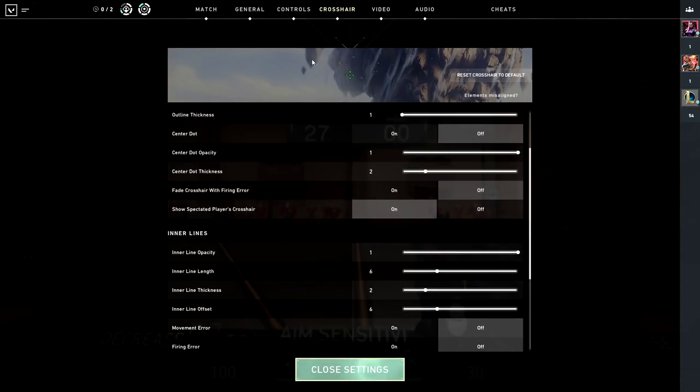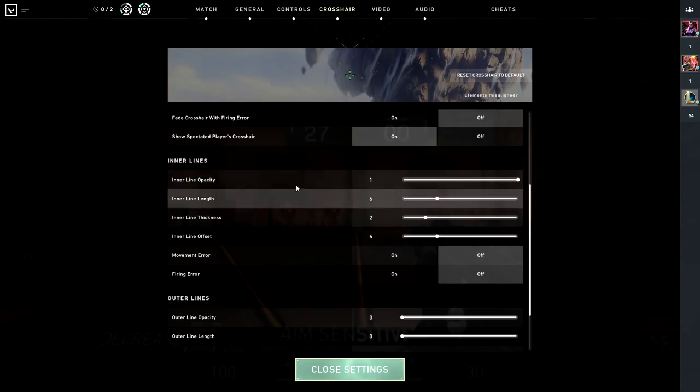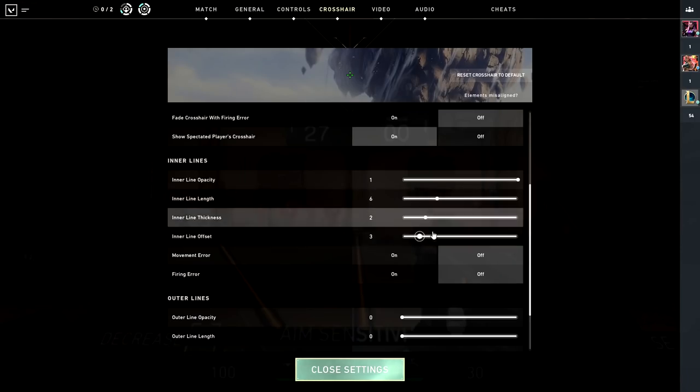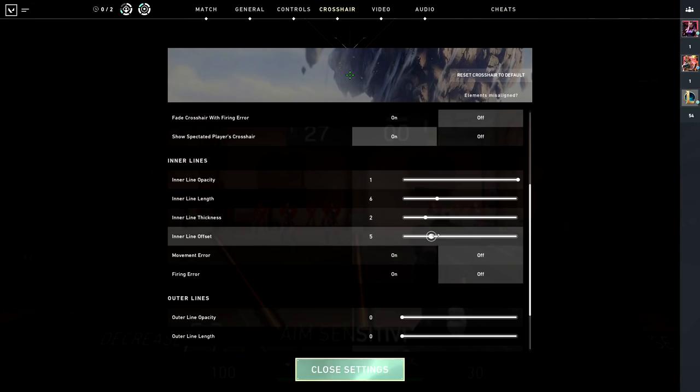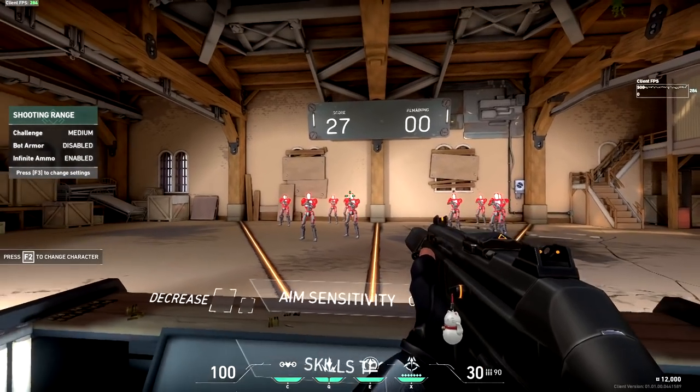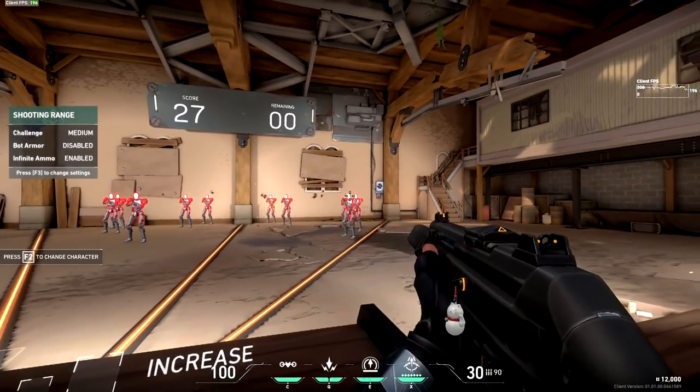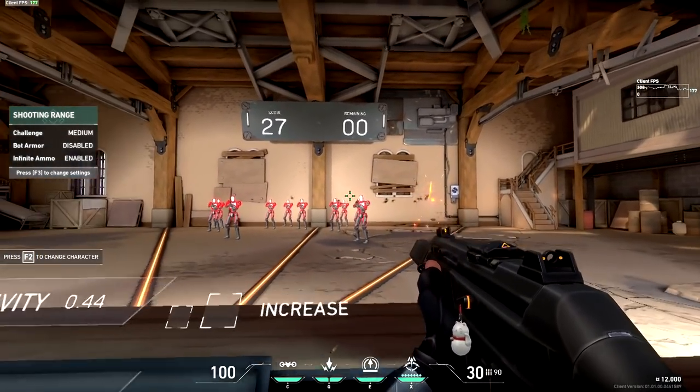Those are the main crosshair sizes most players will use. From there, it's really about adjusting things to your liking. You can make the lines of the crosshair shorter or longer, or adjust the gap to be bigger or smaller. Those are more to your preference, but for the gap in between the crosshair, I would make it a little bigger if you're a new player, so the crosshair fits better onto enemy models.